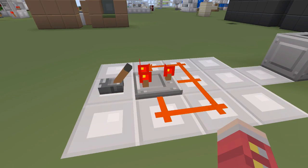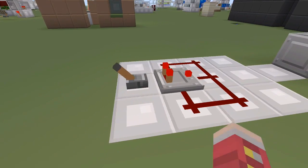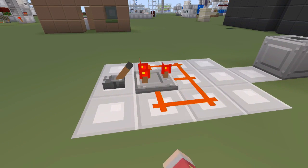We can toggle it one way by setting it to subtract mode, or we can toggle it the other way after it's in subtract mode. So we can toggle it this way or we can toggle it that way.